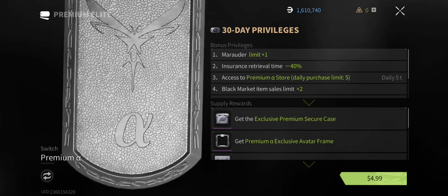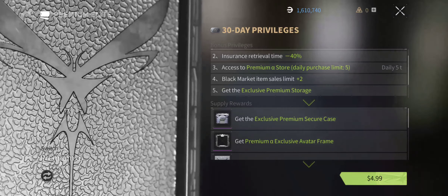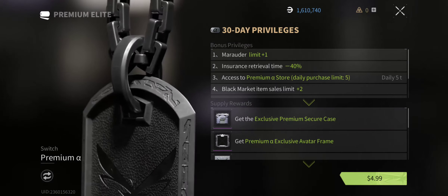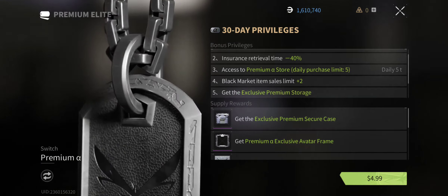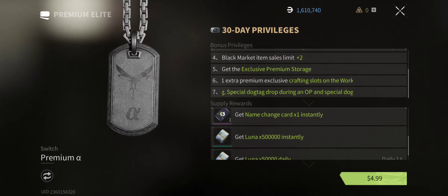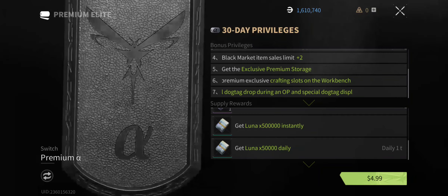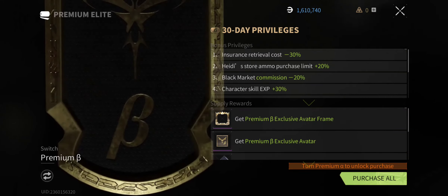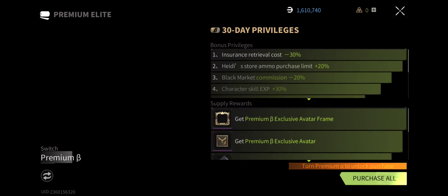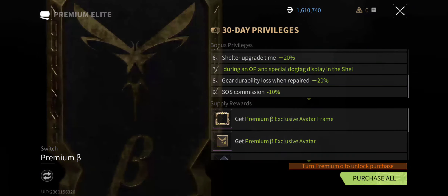You can also get some advantage with premium, but it's not that big of a deal, you know. Market — oh, seems like you have a limit on the black market now. Exclusive avatar — get Luna 500,000 instantly and 50,000. Okay, so this is Premium B and Premium A.